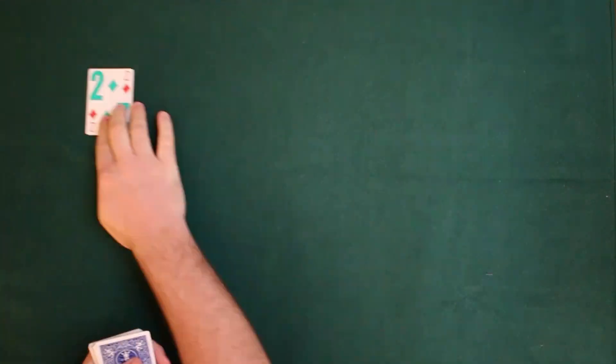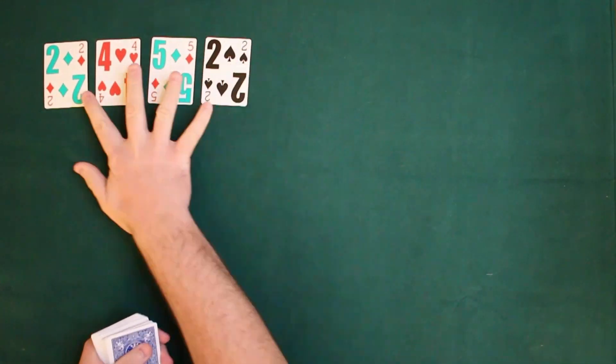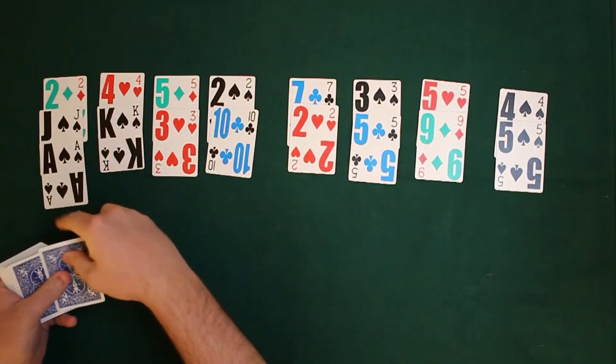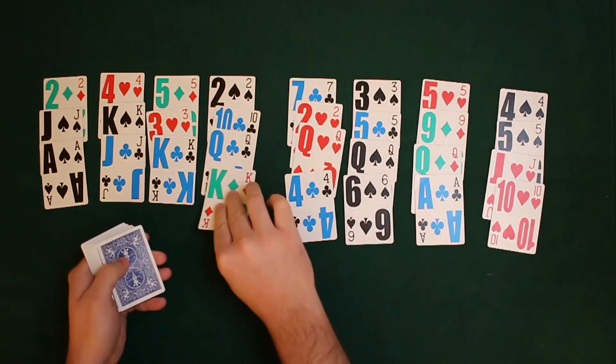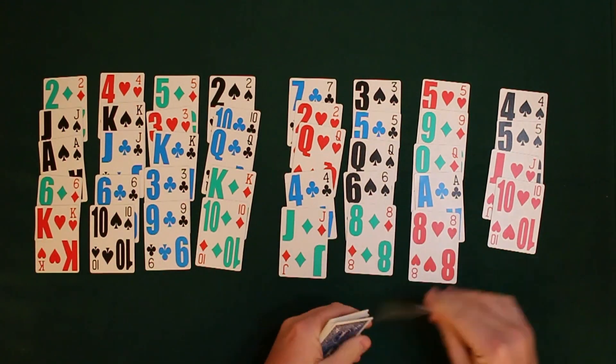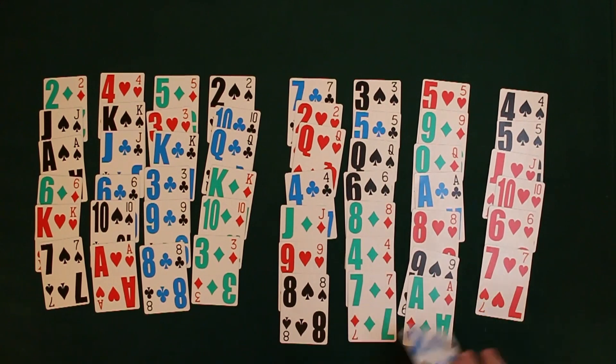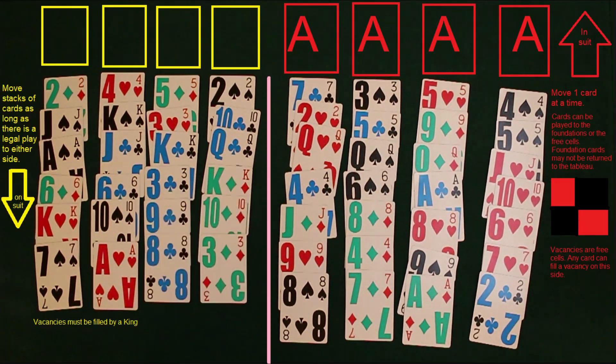You'll go ahead and start putting cards down across from each other, and you're going to do that until the left side has a 4x6 layout and the right side has a 4x7 layout. The left side is going to follow the rules of Scorpion, and the right side is going to follow the rules of Freecell.